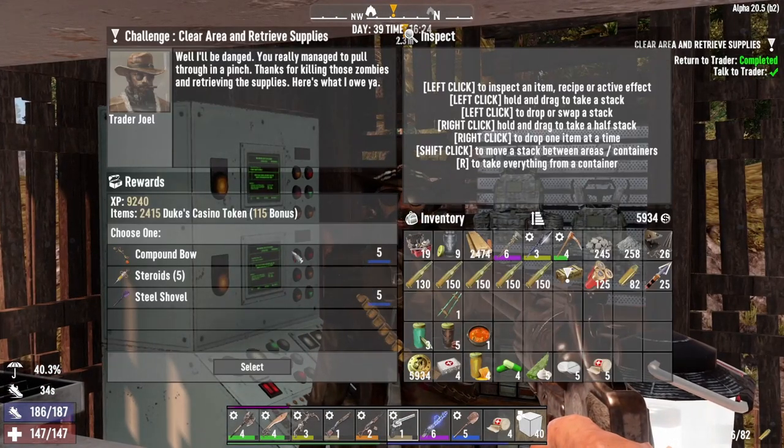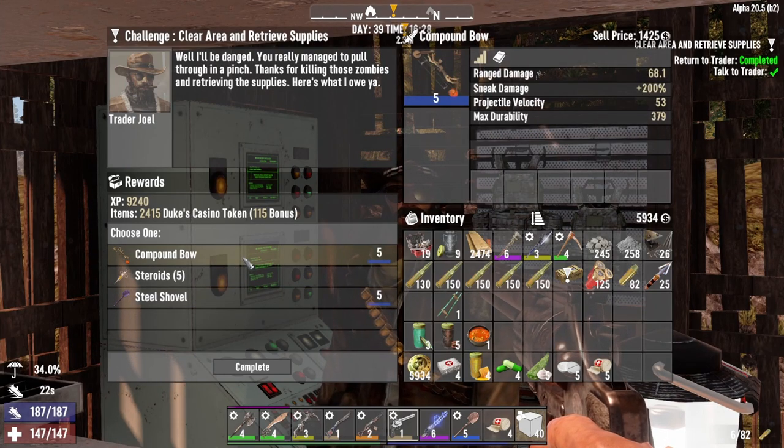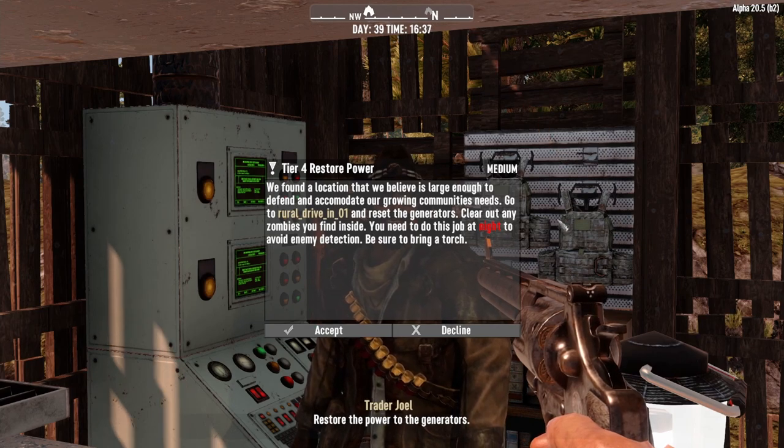We got a steel shovel — worth 1,400. Wow. The compound bow is also worth quite a bit. I'll take the shovel. We could do a night mission. Yeah, let's do a night mission.